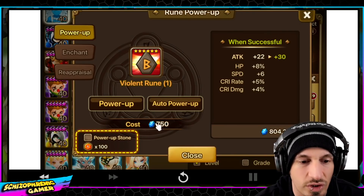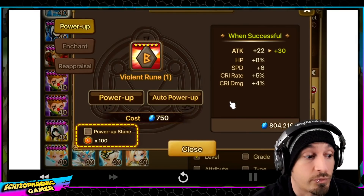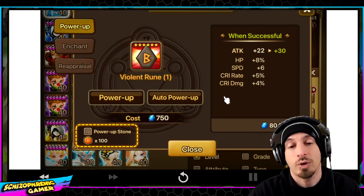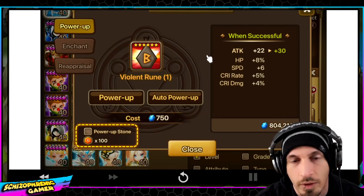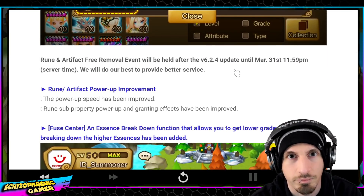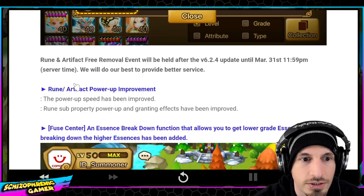Only start using them after plus 12, because then you get a lot more value out of the mana it takes to upgrade the runes. I would recommend using them from 12 to 15. If you want to use them from 14 to 15, that would be your best value. They're gonna power up one, two, three easily regardless for the lower levels.